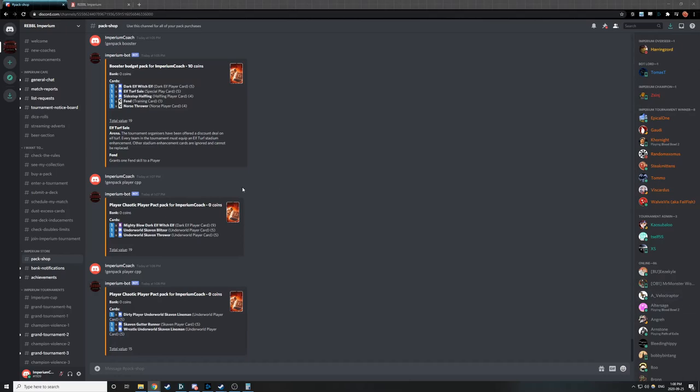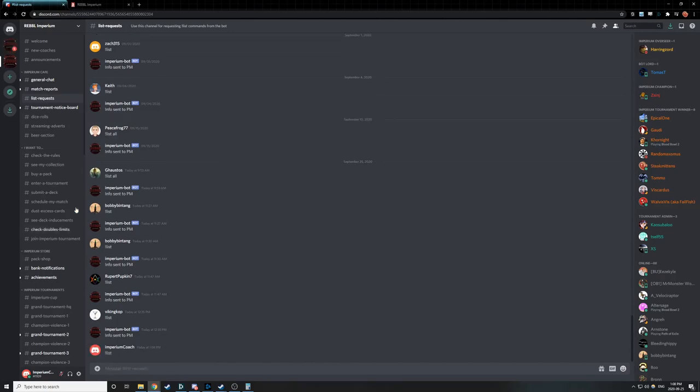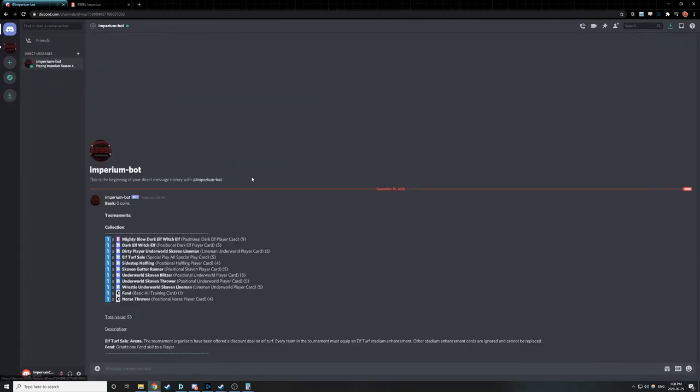We're down to zero coins and have no more free Player Packs available, and that is going to be our initial set of cards. If you want to deal with things entirely within Discord, you can go to List Requests and type exclamation mark list — the Discord bot will PM you a list of the cards you own. However, there is a place with a much nicer UI where you can see all of your cards, sign up for tournaments, create your decks, and look at the leaderboards. That is the Rebel Imperium website.